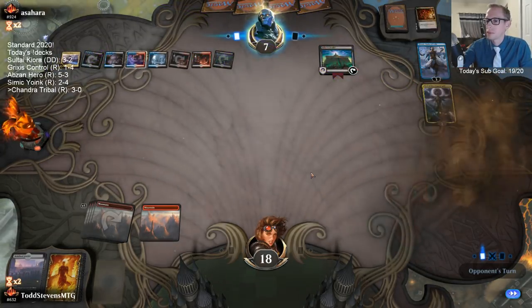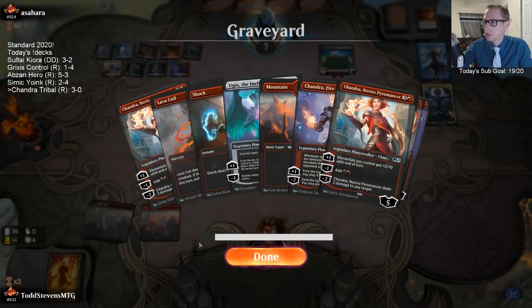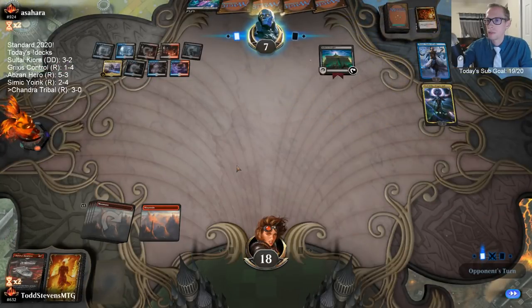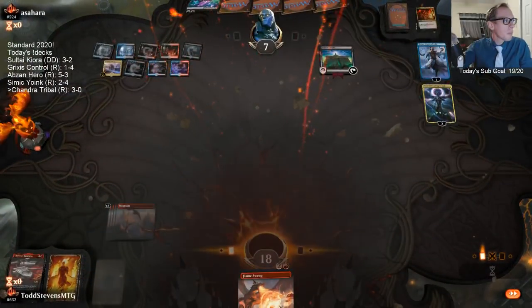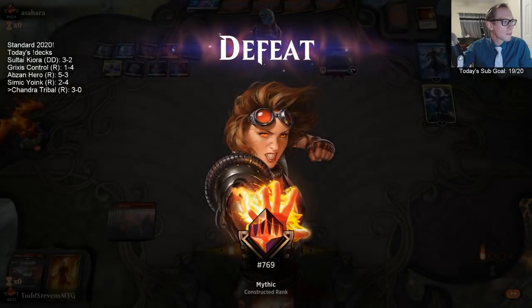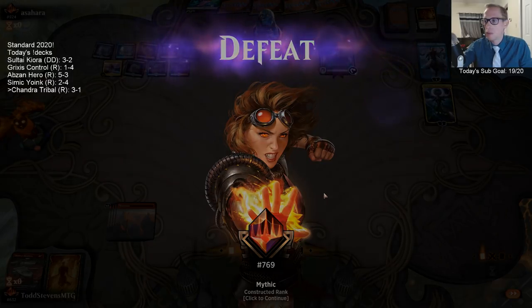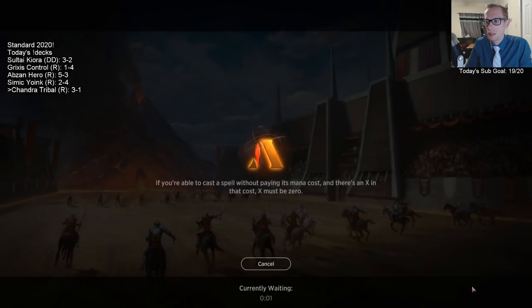We need six-mana Chandra — that's what we need to draw. I really wish I wouldn't have played Ugin into the counterspell about now. They got me. Kind of wish I waited for them to play the Citadel before playing the Ugin. The problem with waiting against Thought Erasure decks is obviously that card. I really didn't think we were losing that, though.